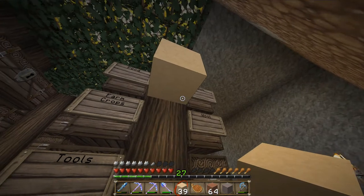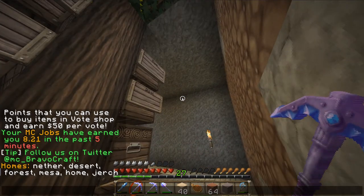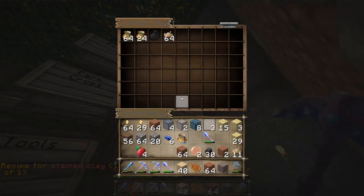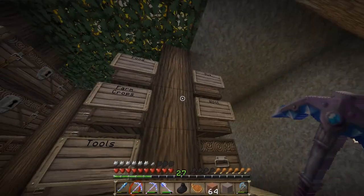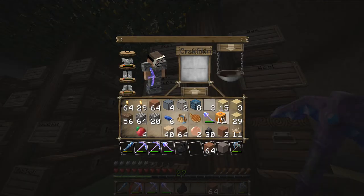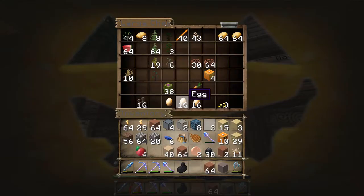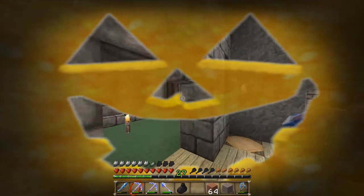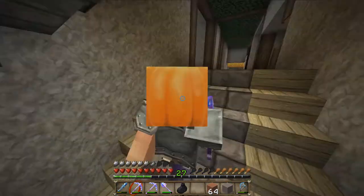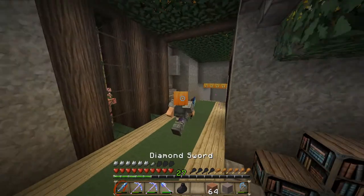Let's see what the recipe is for black stained clay. If you guys didn't know, this is a command — you just type 'recipe' and the name, and it'll come up. So I've got that, and I just need one ink sack. We really only have one, so let's go ahead and get a pumpkin, throw my pumpkin head on, and go hunting for squid. I'll switch into F5 mode so I can actually see what I'm doing, and let's get up to the top to find some squids.